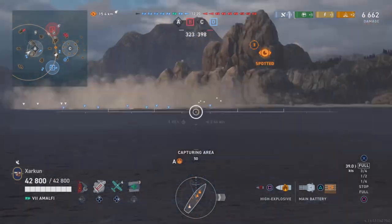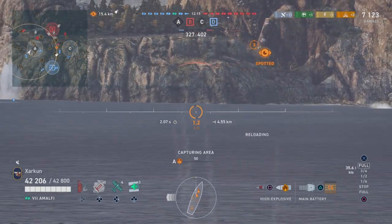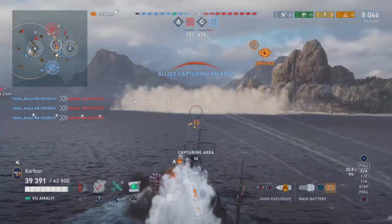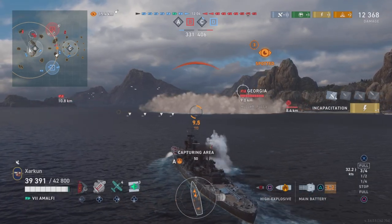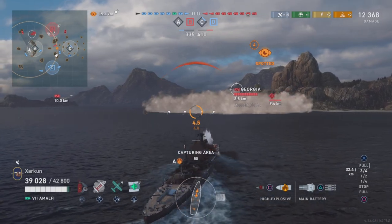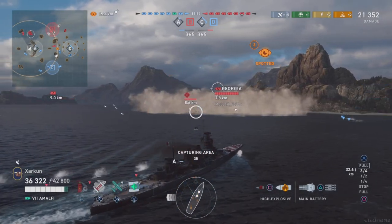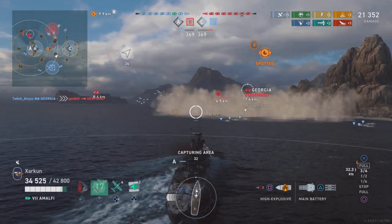Take note of the damage that I inflict on this kid as I do it. So he's right there — 4k damage to 6k damage, so roughly 2k. The damage I'm doing with the high explosive is significant because in the next game, I'm going to face an enemy Kidd as well, but this time I'll be shooting semi-armor piercing at him. You'll see the differences between the damage. We fired three salvos of high explosive at the Kidd, done about 11-12k damage, and our torpedoes are actually going to end up taking the Kidd out.